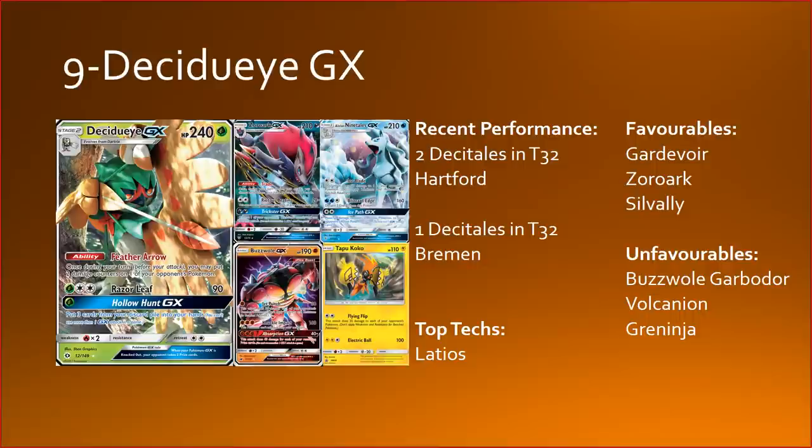Decidueye had some decent recent performances — two Desi-Tails in Hartford and one in Bremen — but that was earlier in the format before Zoroark and Buzzwole came out. I think Zoroark and Buzzwole are two of the best partners for Decidueye right now. Against all of these evolution decks you'll have a really favorable matchup because you can devolve things, and being able to devolve right now is really strong. Gardevoir is going to be hugely popular and just having to deal 60 damage instead of 230 with multiple Decidueyes up is such a huge advantage, especially when pairing with Jet Punch or Riotous Beating.